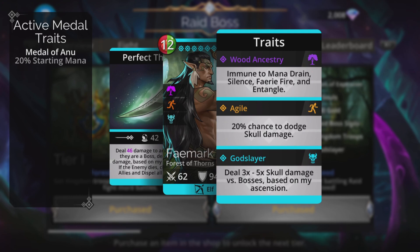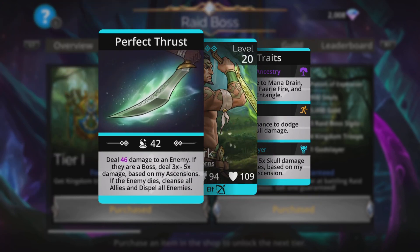Godslayers do extra damage versus Zorgoth. Don't worry too much if you can't get those three traits — the third one is not actually that important. We're not going to try and do skull damage to him. We're going to hit Zorgoth with our spell, and the further you get this guy ascended, the more damage he's going to do versus Zorgoth. Certainly worth picking up.